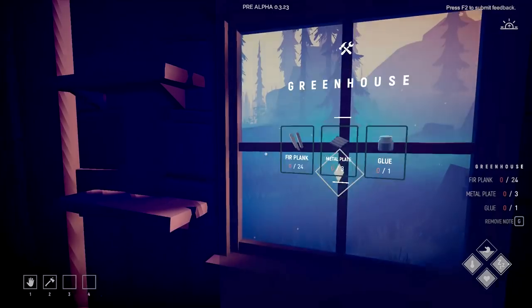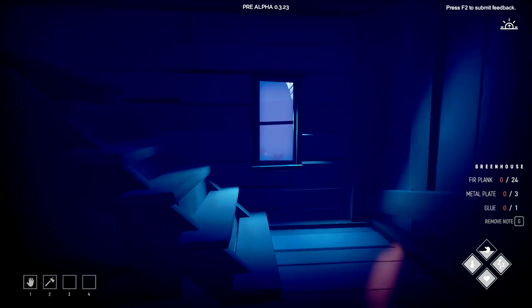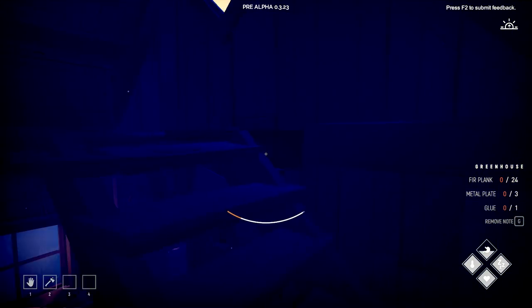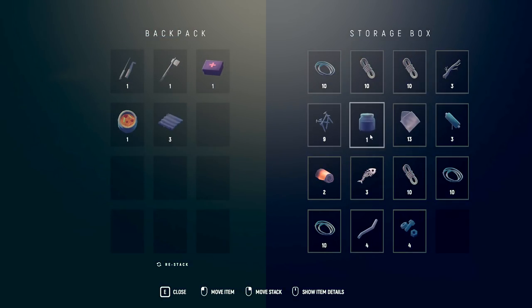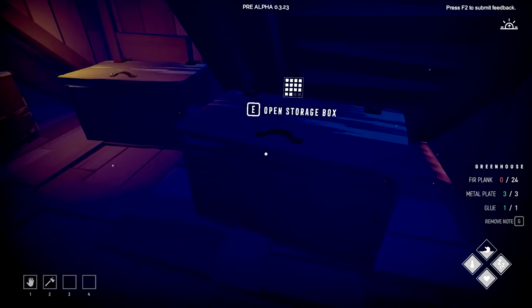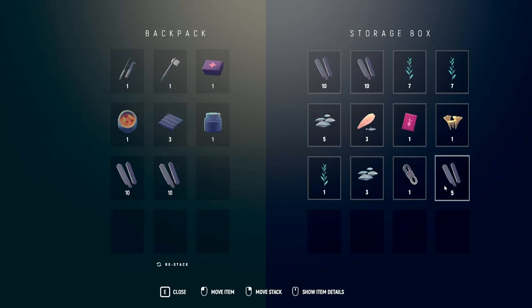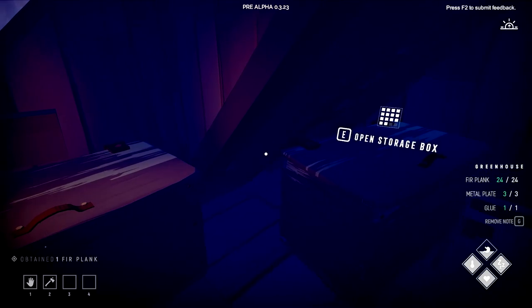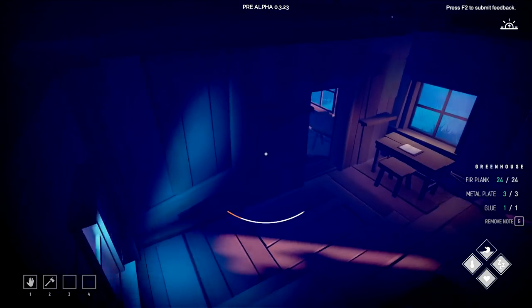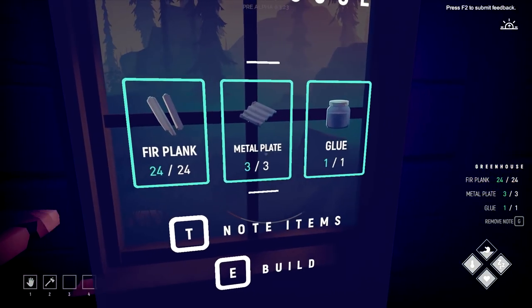All right, we're gonna need to take a note of this — press T. Note that: maybe 24 planks, three metal, and glue. I think we have that all done from last episode. We finished up D3, so three of those, some glue, and 24 planks. All right, so there is 10 of them, 20, and four. Perfect — yep, we're ready to go. The greenhouse is about to become for real!